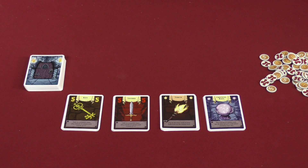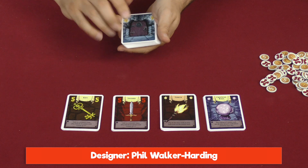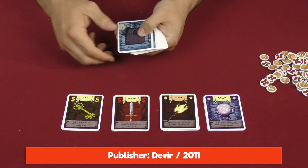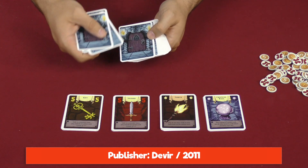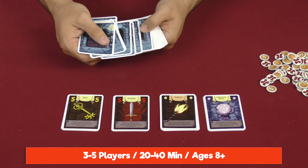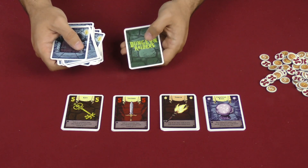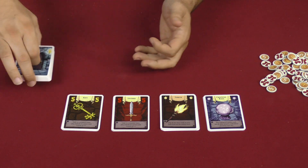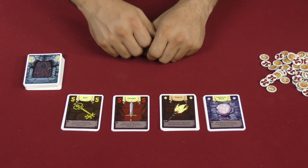To set up the game, the first thing we'll do is prepare the dungeon deck of cards, which is made up of a door to a specific dungeon followed by five random rooms in that dungeon, and then again door, five cards. That repeats five times, and at the end, a random boss out of a selection of a few. Put that back face down.